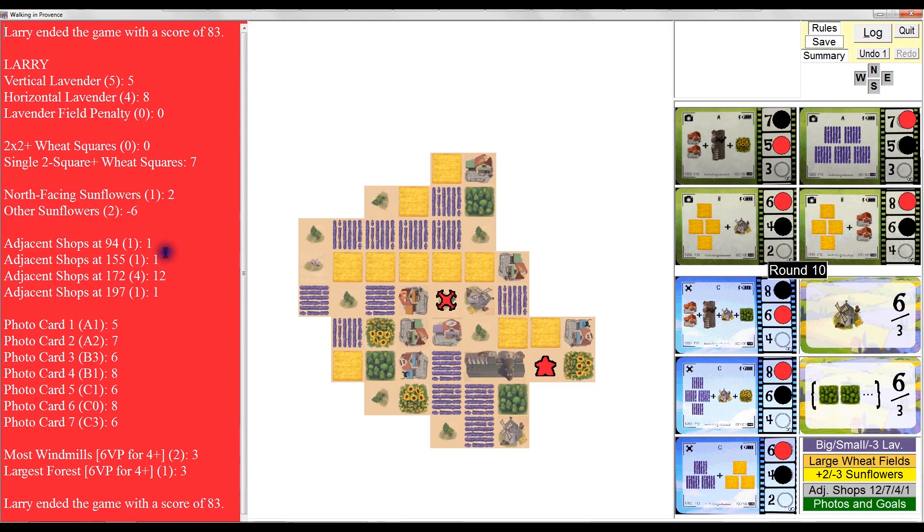I've got one shop up here for one point, plus a shop here and a shop there — those are three — but I maintain my collection of four shops here, so that's twelve, for a total of fifteen points for shops. I scored all seven photo cards: five, seven, six, eight, six, eight, and six. For the goals, I came in second place with two windmills and second place for forest since I have at least one, which isn't hard to do, so I got three points for that. In a two-player game you're guaranteed to get either six or three points. Ended up with a total of 83 points — and that is how Walking in Provence works.